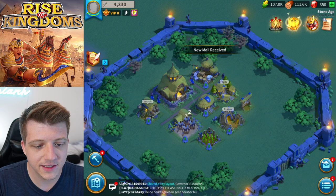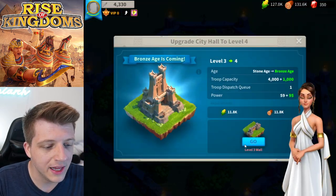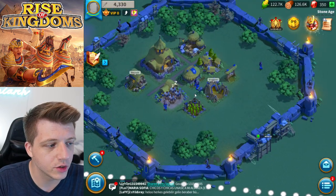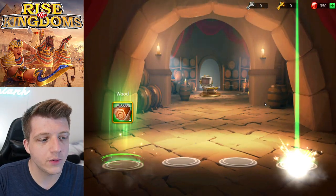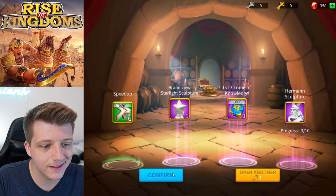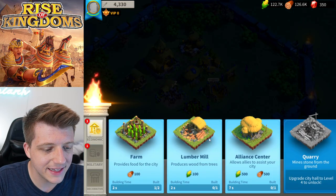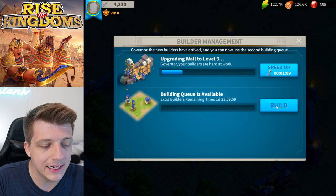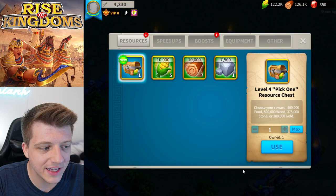We use a five-minute speed-up as the tutorial requires, and use our free chests. We get three Hermann sculptures from the gold key — Herman is not the way. We then use our two-day second builder queue, which is absolutely crucial in the early game. You always want two builder queues running at all times. After that, reaching VIP 6 will unlock a permanent second builder queue.